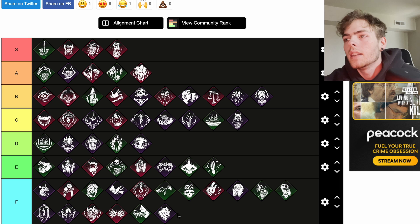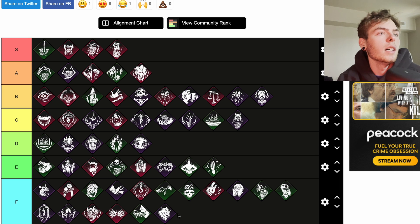Territorial Imperative — I'll throw that right at F. It's pretty awful: the aura of a survivor entering the basement when you're at least 32 meters away is revealed to you for three seconds with a 20-second cooldown. I don't know if anybody in the history of this game has ever used that perk.